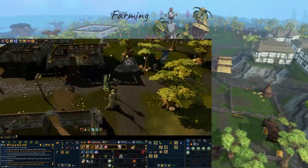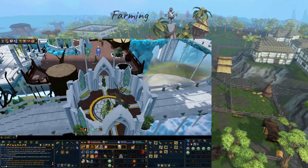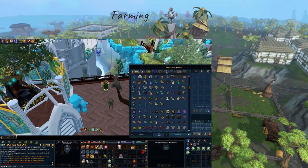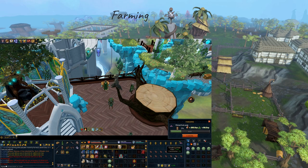This farm run in particular took me 10 minutes to do and I got 555 Primal Pulp. So not including boosts or the herbs I harvested, I just banked 80,500 Herblore XP. 10 minutes. Do your farm runs.